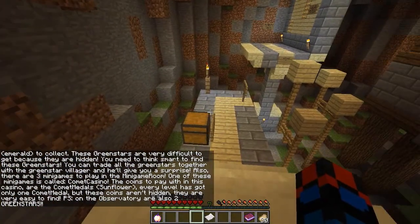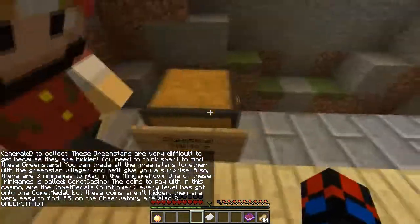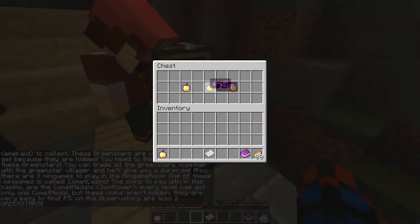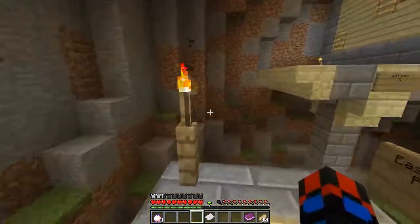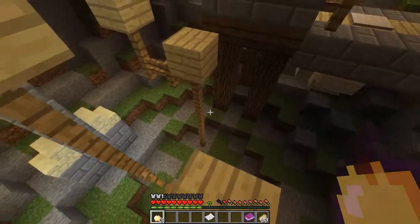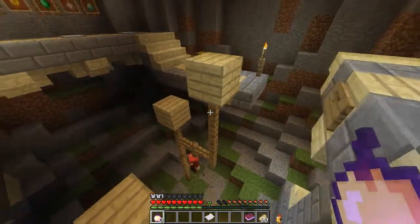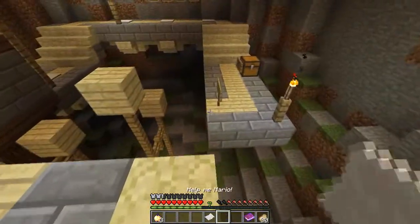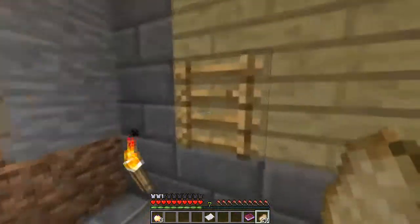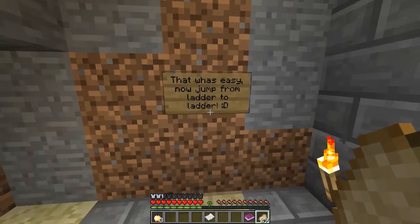Don't touch them. There are also two green stars on the observatory. Sorry, too slow, but I got one! Come on, you've gotta get the easy starter parkour. If you can't do this... I can't do this. It's alright, I failed the first time as well. Yeah, it was easy.